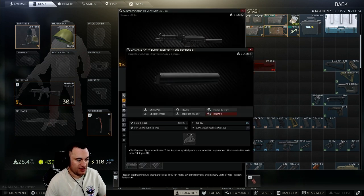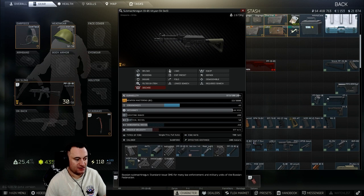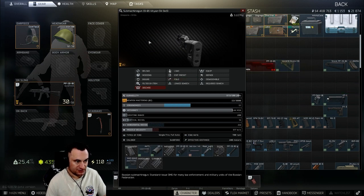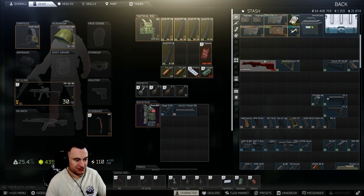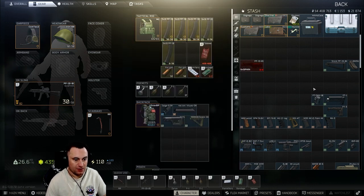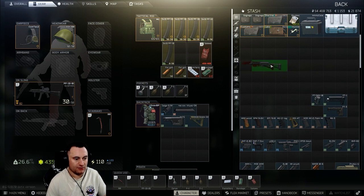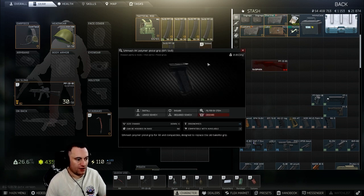With the AKTS adapter it'll still fold, which is handy, and then you can put any number of standard US-style NATO stocks on, or things that go on gas tubes to do all sorts of interesting stuff with this firearm. But that's not what we're going to do — we'll stick with the standard PP stock.